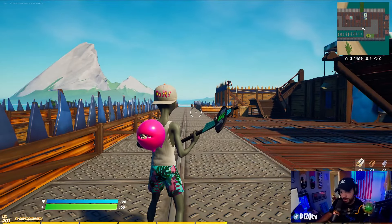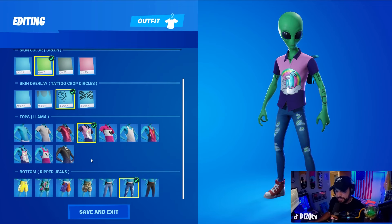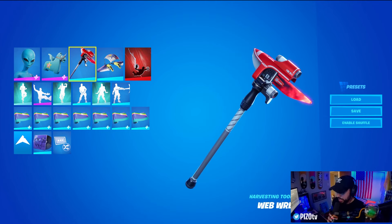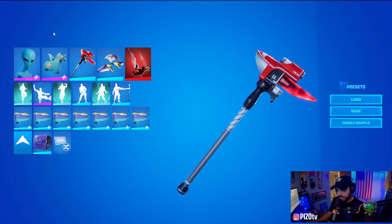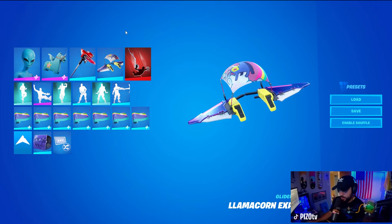This combo is kind of paying tribute to a Bright Bomber theme. We have default head, green tattoo crop circles, the llama top with sleeves, and then the ripped jeans bottom. The back bling is Gordo — I just think it fits perfectly. The Web Wrecker harvesting tool — you don't see it a lot — I'm trying to match his red and white shoes. It kind of looks futuristic, kind of goes well with his Chuck Taylors. The glider is the Llama Corn Express.